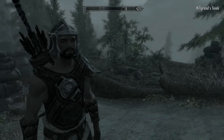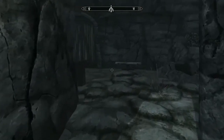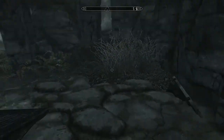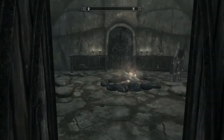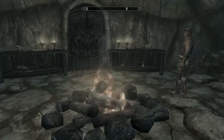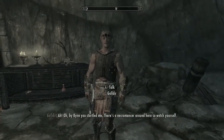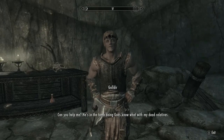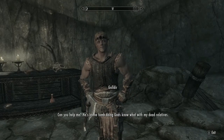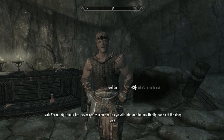I really don't remember what the quest line is for this tomb, so this ought to be interesting. We run into a guy outside — he startles us — and he tells us there's a necromancer around here. He says there's someone in the tomb doing god's knows what with his dead relatives and asks if we can help.